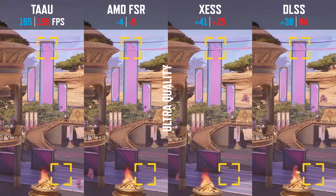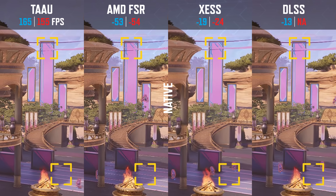At the native preset, all upscalers reduce performance — AMD FSR drops performance by over 50 FPS. I generally wouldn't recommend using any of the native presets. In summary: if you need a performance boost and have an NVIDIA GPU, use NVIDIA DLSS at least at the balanced preset, or ultra quality on a higher-end GPU. Latency measurements show DLSS further reduces latency by roughly 12%. For AMD GPU users, use Epic TSR at the super resolution performance mode with ultra anti-aliasing, or Intel XeSS at ultra quality.